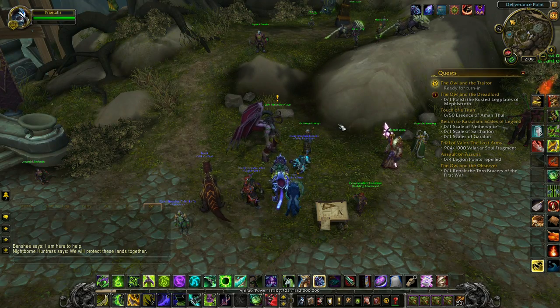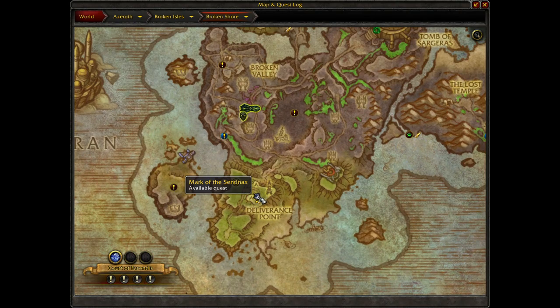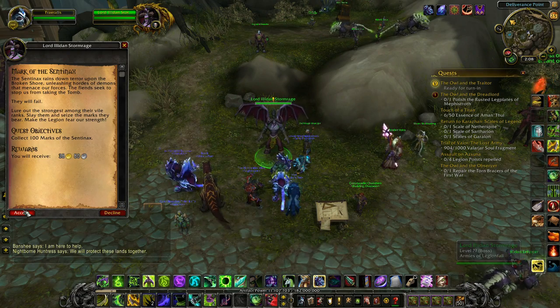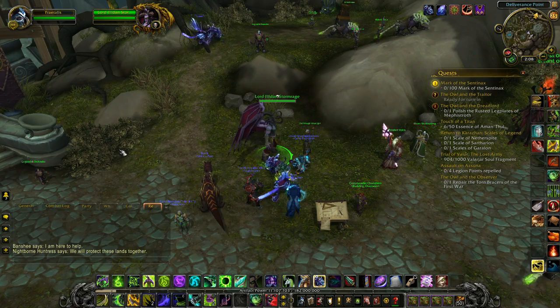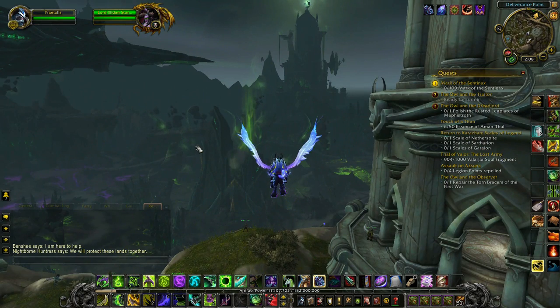Once you complete Shard Times with Archmage Khadgar, Illidan Stormrage at Deliverance Point on the Broken Shore will offer the quest Mark of the Sentinax. Though I have other videos that go into further detail, I'll include a summary of how the Sentinax works.